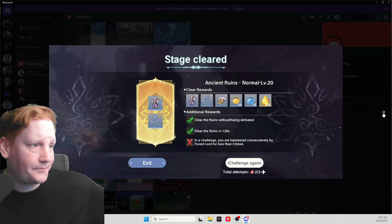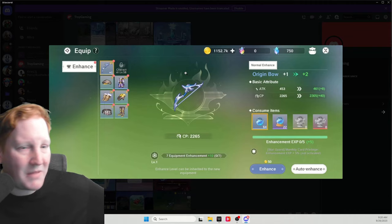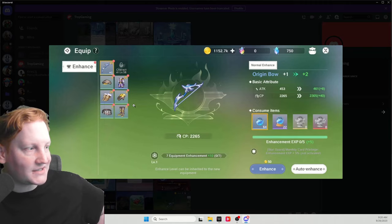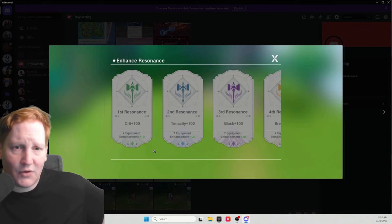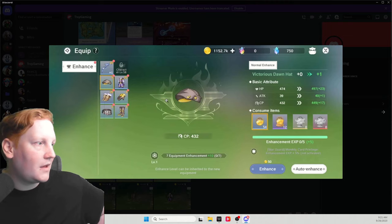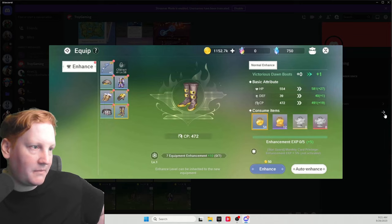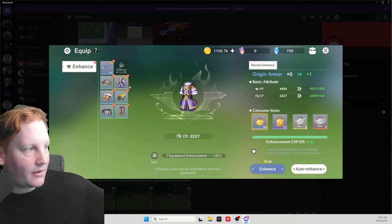Equipment enhancement unlocks at level 28. You use these upgrade materials to bring them up — this is going to be a big thing. Because at least for the first while, what do you upgrade first? The weapon only takes the weapon, but there are six pieces for the armor. If you get everything to plus 10, you get a bonus — plus 20, plus 30 — as long as you get everything up to plus 10, then you get a different bonus. The hat gives HP and attack; gloves give attack and defense; bracers give attack and defense; belt gets HP and defense; boots give AP and defense; and chest only gives HP. I would suggest upgrading in that order — hat, second row, third row, and then chest last, because it only increases HP.